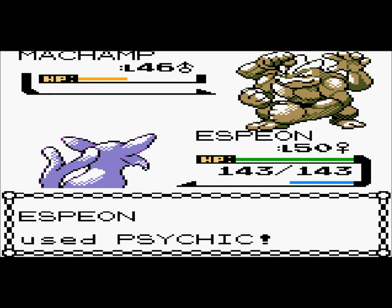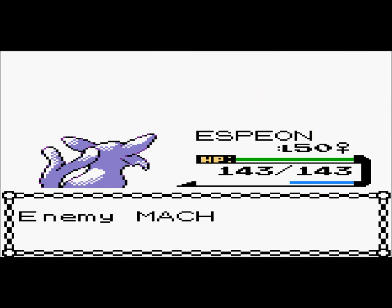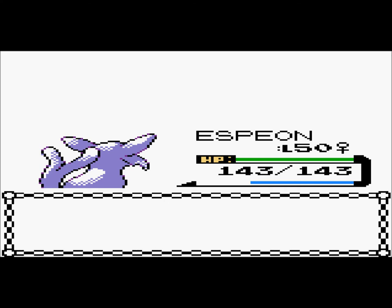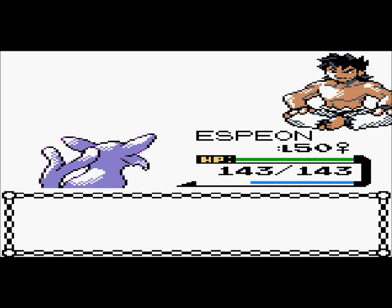Anyways, I actually have a Machamp that I named Superman that I used to beat Whitney, the third gym leader, because seriously she was really tough, so I just caught myself a Machamp. There we go, we took down Bruno.